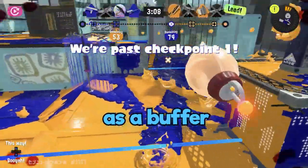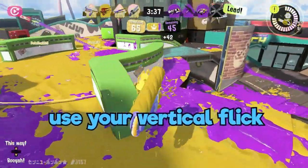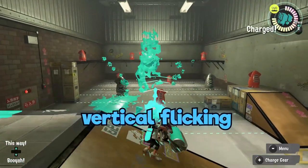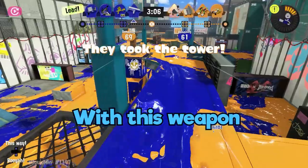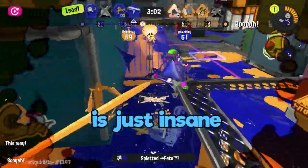Stay back, use your ink as a buffer, and maneuver in for a sneaky splat. If someone decides to get in close, use your vertical flick as an emergency one-hit KO. For the flingza or the dynamo rollers, vertical flicking is the preferred method of splatting. Not with the big swig — with this weapon, the rolling ink efficiency is just insane.